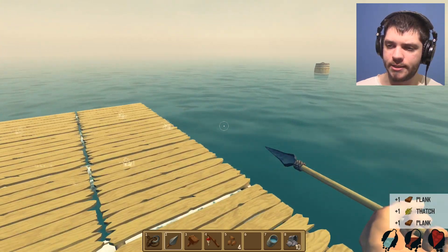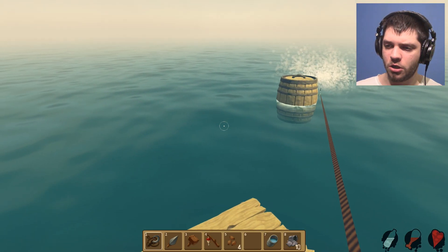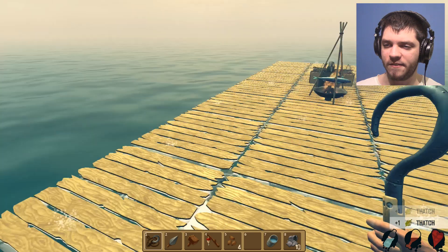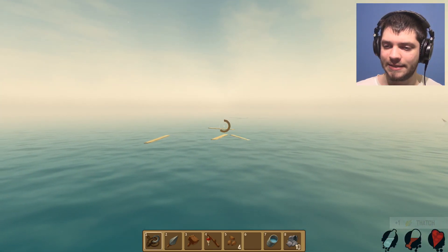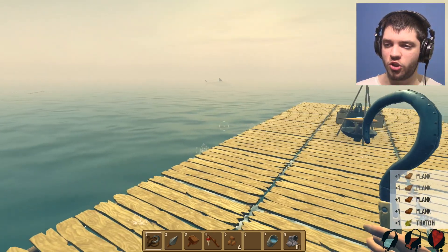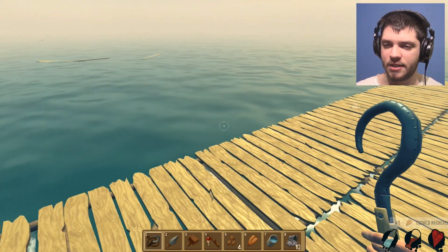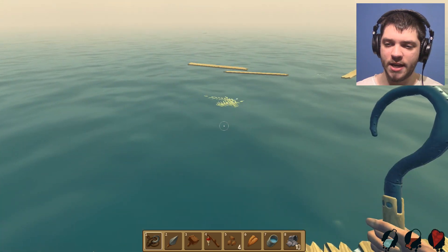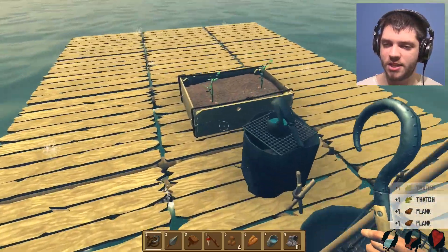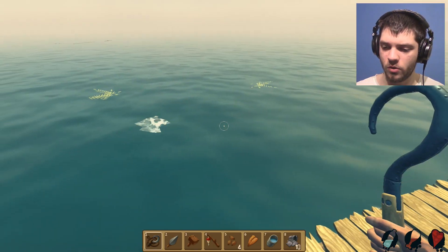Did you guys know that sharks shed their teeth quite quickly? I think they exchange several sets of teeth during their lifetimes, and since they live like 100 years a lot of teeth fall out. They have like three sets of teeth. If you google a shark's mouth they have several sets, and they just cycle through them — like an escalator going up and down. The front ones fall out and get replaced by the ones in the second row. Pretty cool!